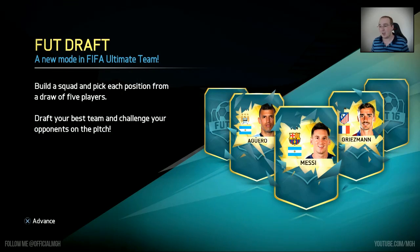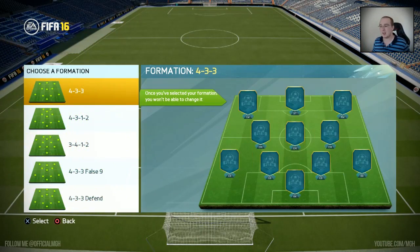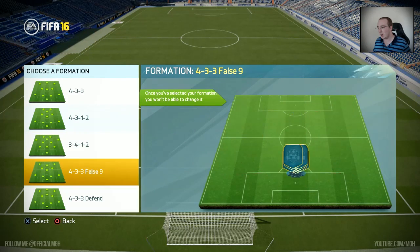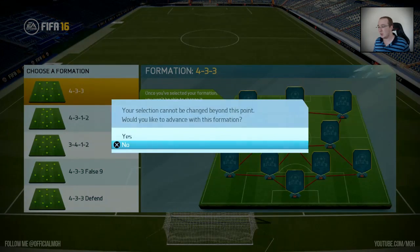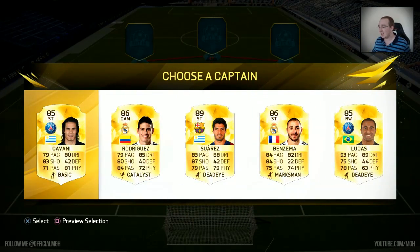So basically, if you don't know what Draft mode is, you're going to find out in this video. First of all, you get a choice of formation out of five options and you have to choose one straight away. I'm leaning towards the 4-3-3, although the two CDMs might come in handy. The false nine is also very good, but I'm going to go with the 4-3-3 with three centre midfielders — and that's it, you cannot change your decision.